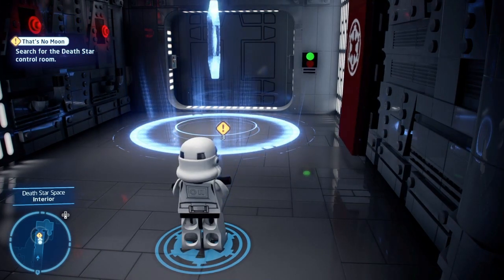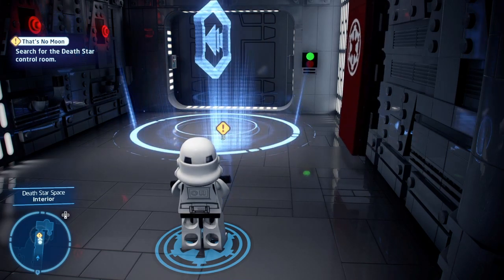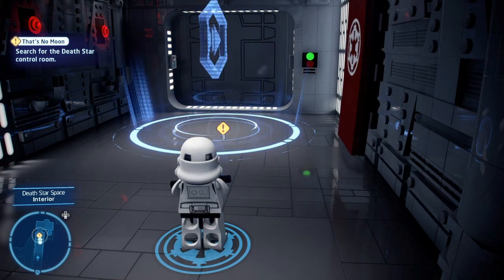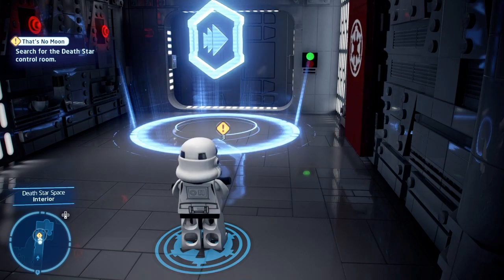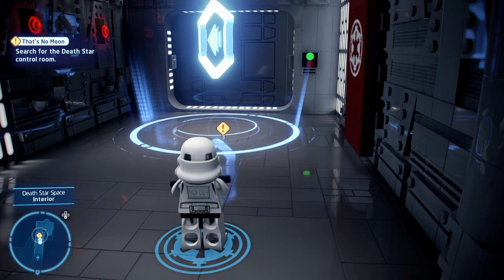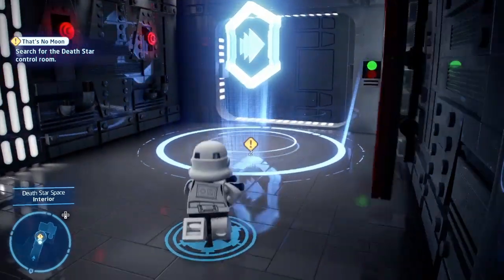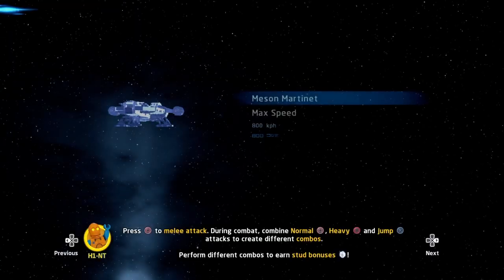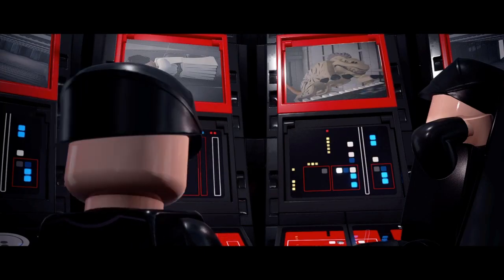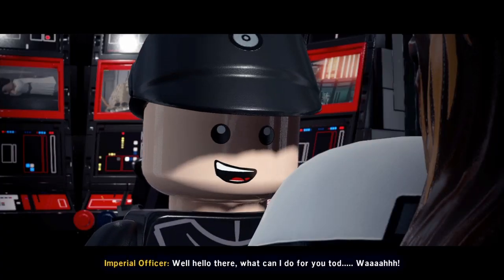Basically we had to go to the Death Star control room and the stuff that happened in the movie — R2 plugged into the system, they found where Leia was being held — that's pretty much what the cutscene was. We're gonna start the level again, you guys are seeing it for the first time. If you're enjoying this video go ahead leave a like or a comment, subscribe if you haven't already, turn on post notifications so you don't miss new videos.